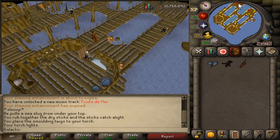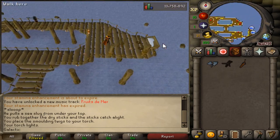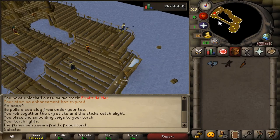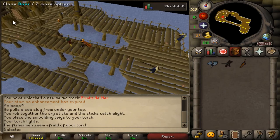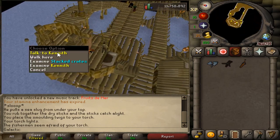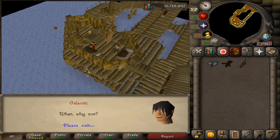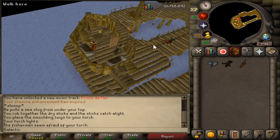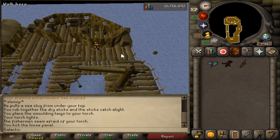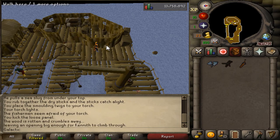Next, go back to the ladder to the north and return to Kenneth, who is inside of the cabin to the west. After speaking to Kenneth, go outside the cabin and kick the badly repaired wall. Then talk to Kenneth again.